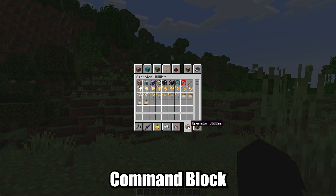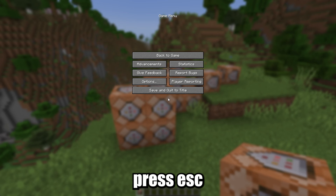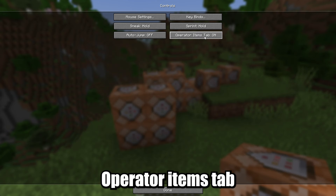Or you can get a command block by using the creative menu. To get it through the creative menu, press escape, go to options, then controls, and enable the operator items tab.